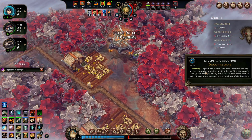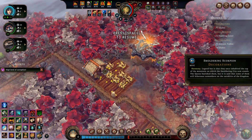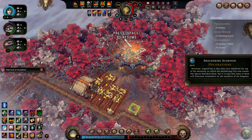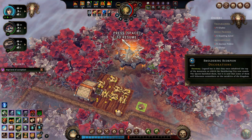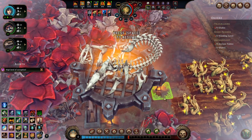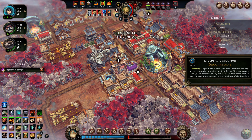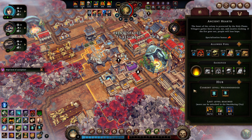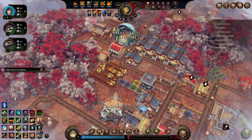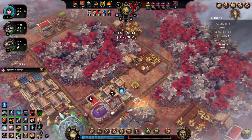So let's take a look at this — it's a harmony decoration, just like a lot of the other things we've rebuilt. Legend has it that they once inhabited the top of the mountain on which the smoldering city now stands. The queen banished them, but it is said that some still hibernate somewhere on the outskirts of the kingdom. We don't exactly know what it is, but it's a smoldering scorpion — a fossil of a scorpion, which is pretty cool. And you can move these too, and they don't cost you anything to move. So if you want to put it in your town to get that harmony decoration, you can. Harmony is used for the third tier of the hub, so we don't actually have that yet. But you can move these around and put them in your towns — keep that in mind.